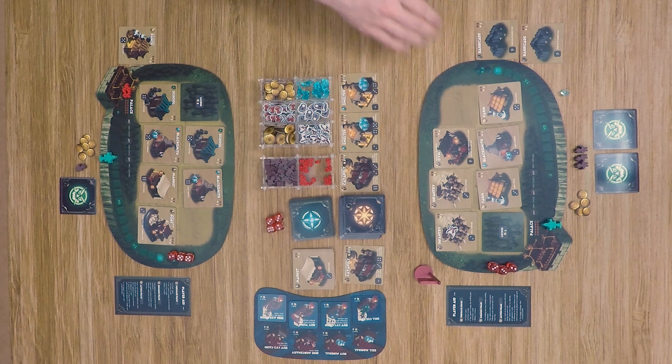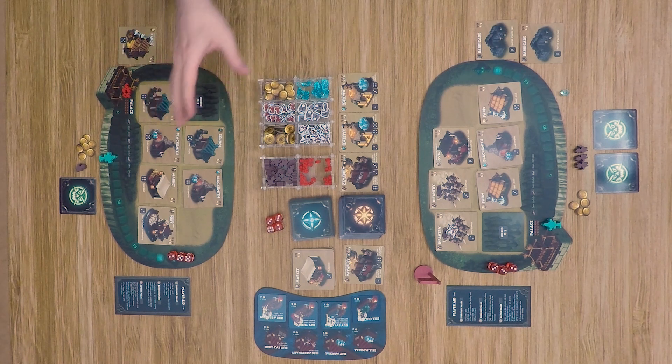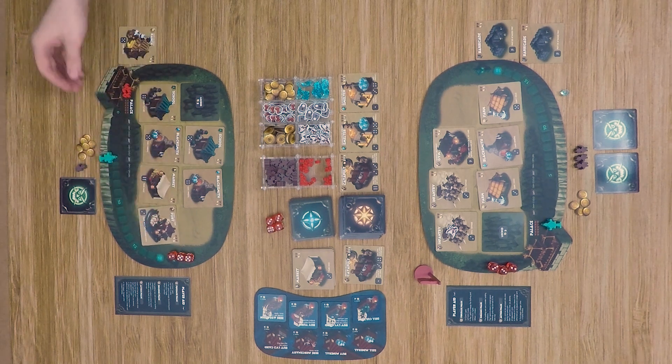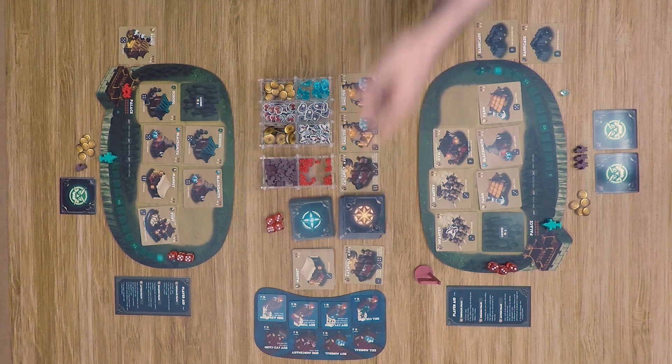Jumping off camera again for a couple turns. To recap: our combat player continues hammering — the opponent's palace is down five hit points. The other player purchased a port and used it to trade minerals for gold, and hired mercenaries that took out the catapult to try to stem some of that damage. However, the combat player has been buying up all the barricades from the level one deck, leaving the other player with very few defensive options.